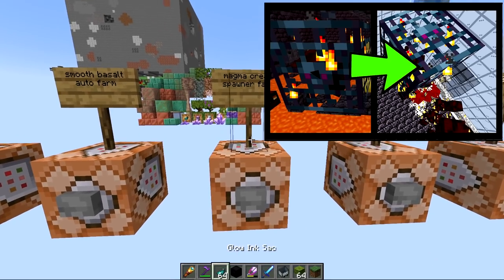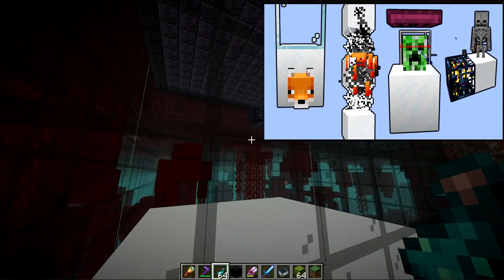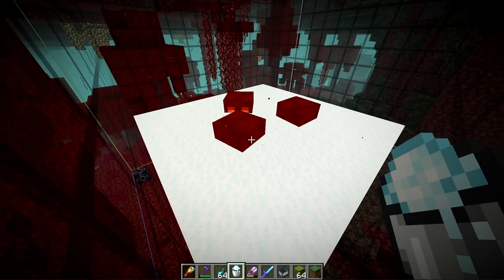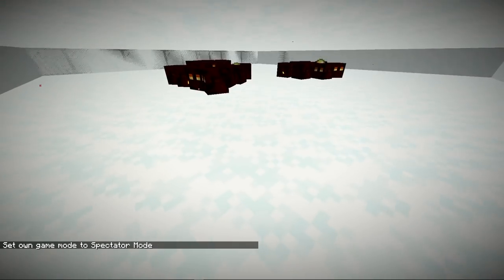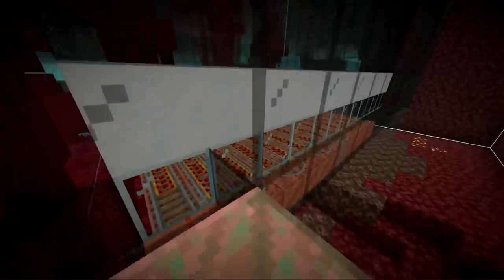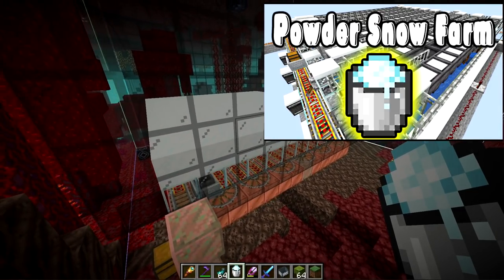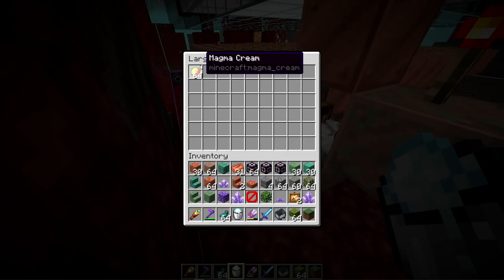This next farm is in the nether — my magma cream farm using powder snow. There are magma cube spawners in bastions in the nether, and powder snow does extra damage to magma cubes because they're a warm nether mob. It will kill them quite fast, and when they die they have a chance of dropping magma cream, which gets picked up by a hopper minecart underneath. This makes the farm extremely simple, producing 250 magma cream per hour. Powder snow is currently a bit difficult to get, but once 1.18 comes out you should find it naturally on top of mountains.